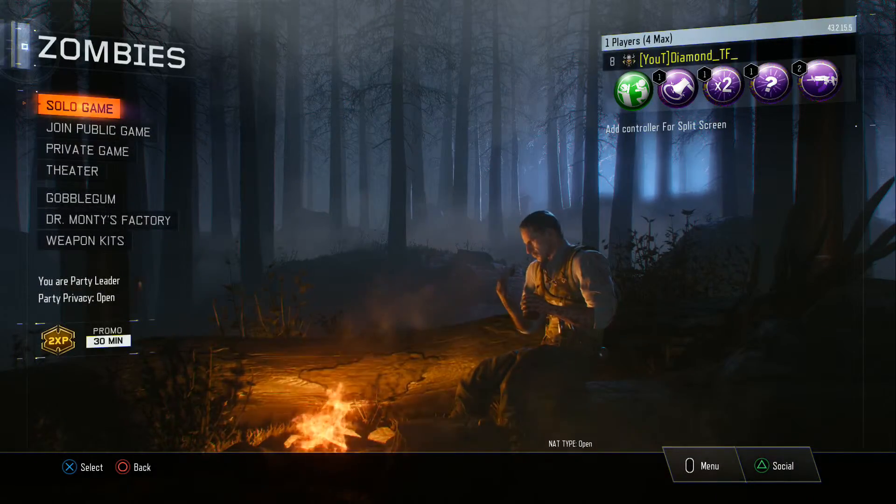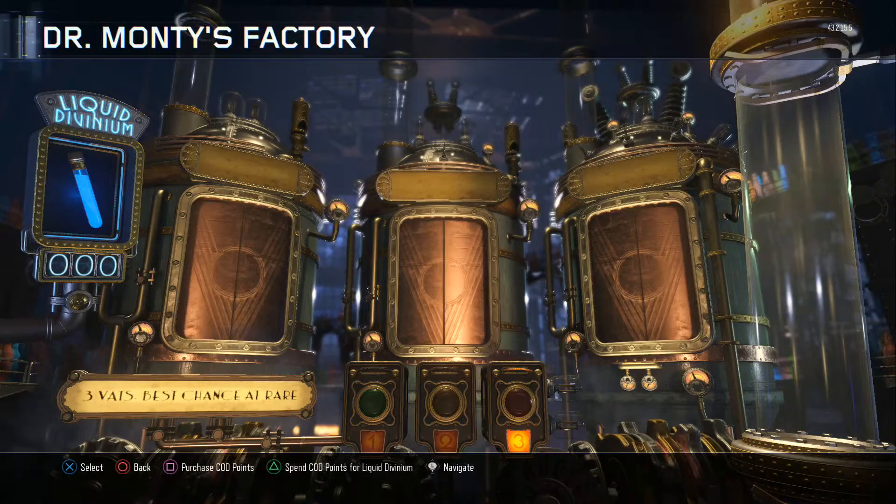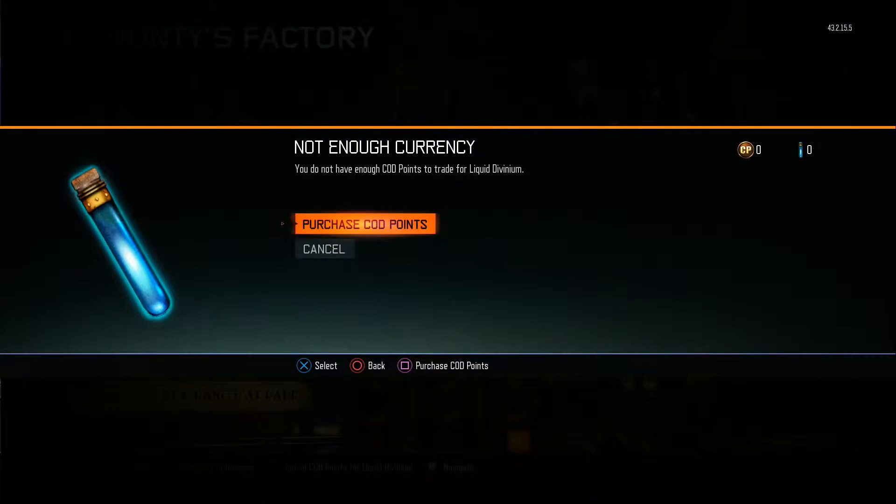Let's head over to the zombies side of things. You can also purchase Liquid Divinium — I know I mentioned that you could buy gobble gums. Head over to Dr. Monty's factory and at the bottom you see 'purchase COD points' or 'spend COD points for Liquid Divinium.' So if you have COD points you'll be able to purchase Liquid Divinium. I don't know exactly how many you get — I imagine you'll probably get three per every time you spend 200, but that's just my guess.